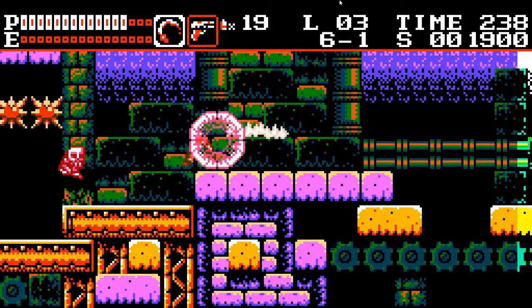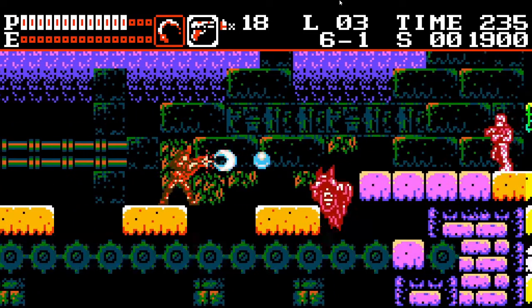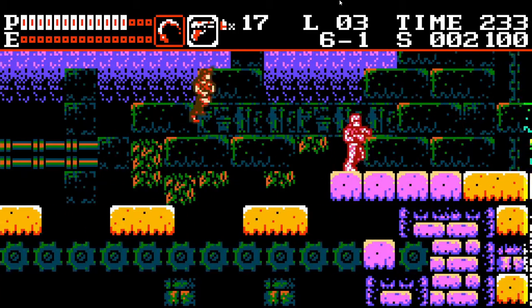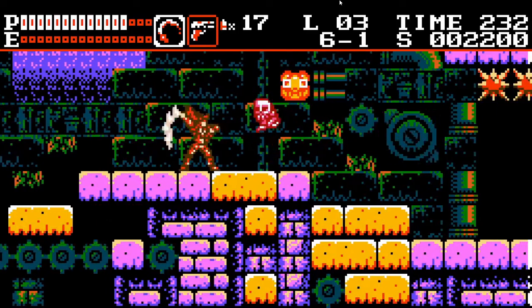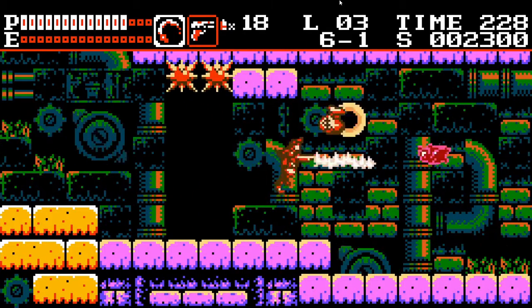Cryptstalker is actually two games in one. It has a console mode done in the style of Castlevania, and a handheld mode with different levels done in the style of Castlevania the Adventure. There are a total of 13 levels between the two modes, each of which has its own gimmicks to keep things fresh.